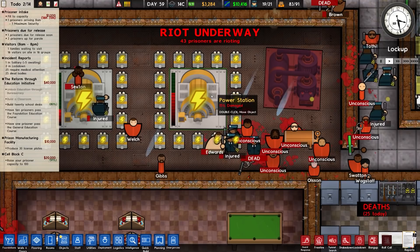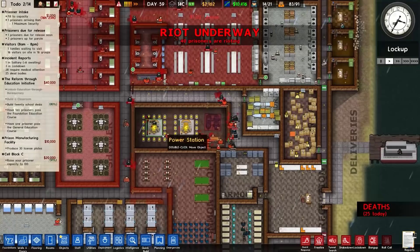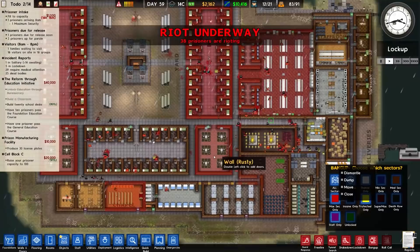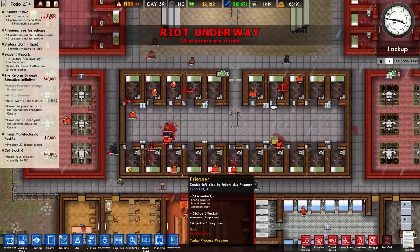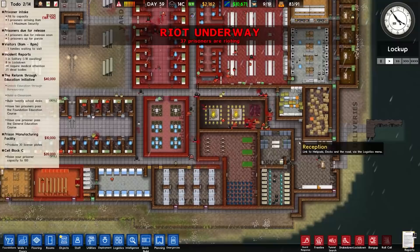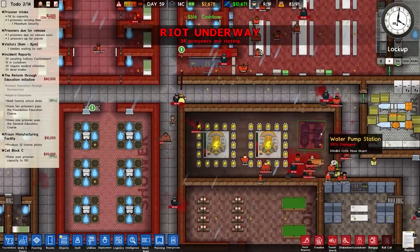It looks like they're going to smash up all of the power, and yes — they are making their way to the power station. I would not be attacking a power station, but at least the guard's batons immediately deal with them when they get hit. We could do things like shake down and bang up to close everything down, but let's see exactly what happens. We haven't yet had any major escape attempts — they've just fought around here.